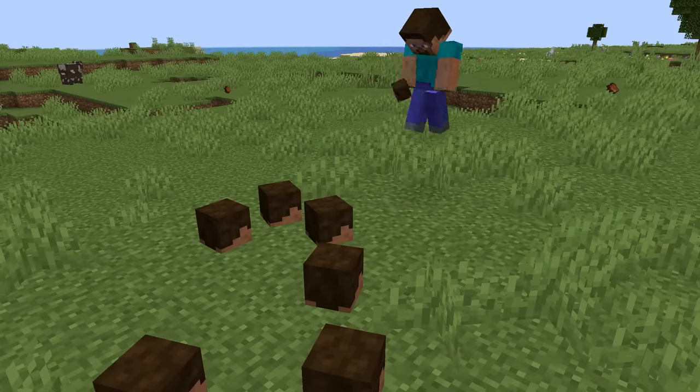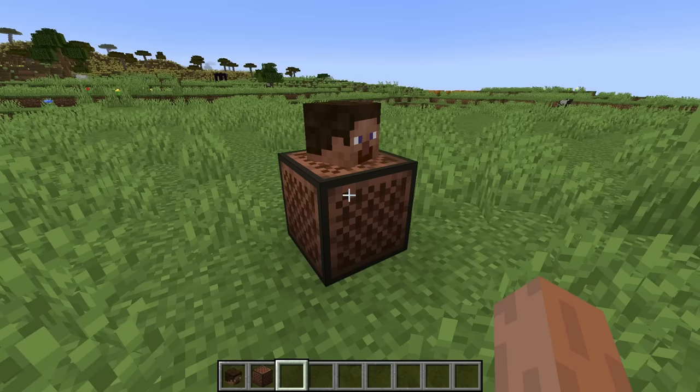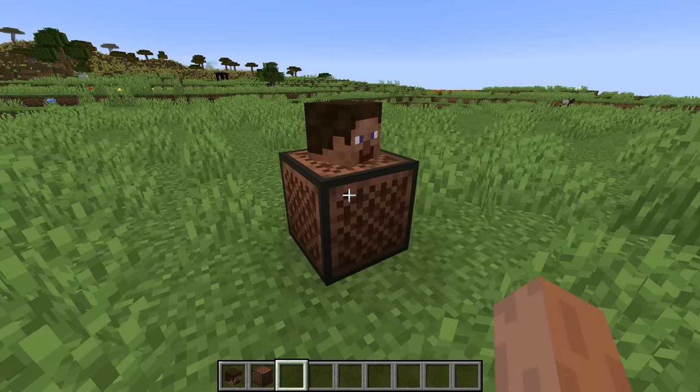Number 10: the final new head fact is with the player head. Previously this would make no noise if you placed it on a note block, but at the community's demands, this head plays the long forgotten "oof" sound when you right click the note block. Listen and enjoy.